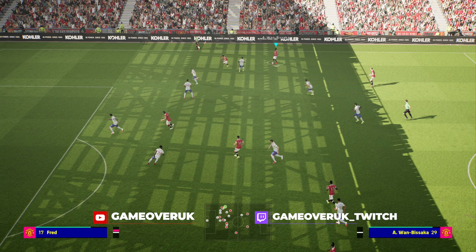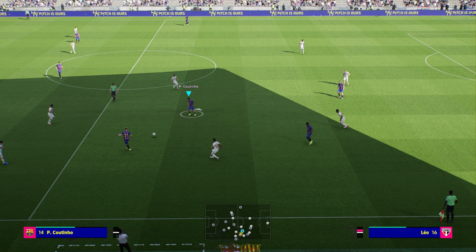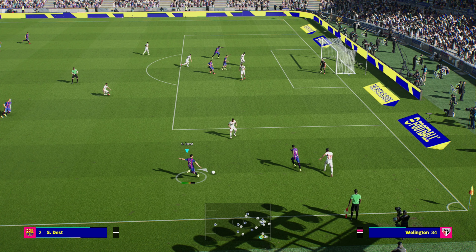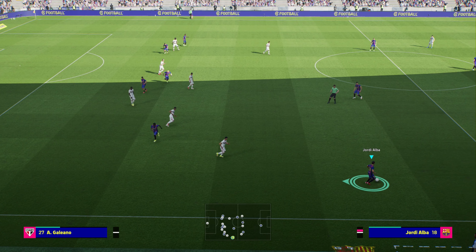This cool move is loosely based on the heel chop where you change direction, but the slight difference is that you'll be moving away from the defenders a lot more. There's times where I was flying down the wings and I didn't have many options, especially if there's no cross on for the winger as your strikers might be marked or the opposition fullback was too close, but then I found this slick move.